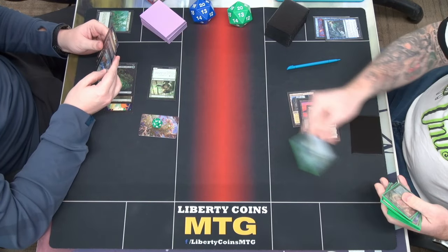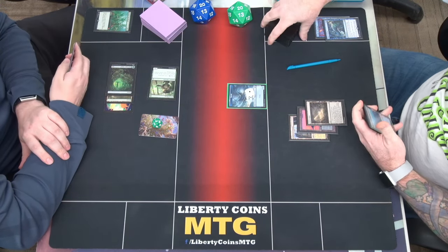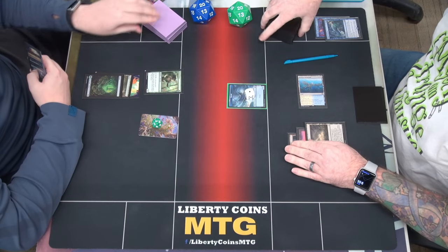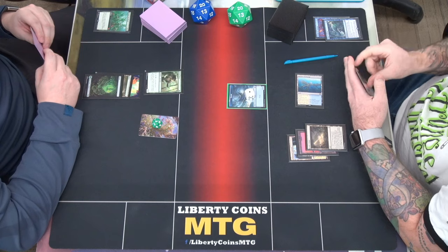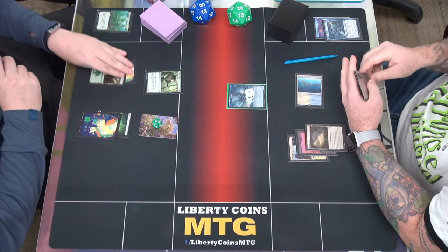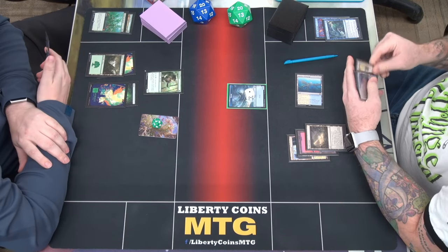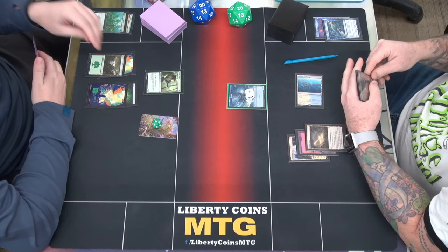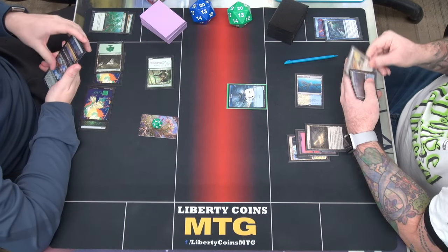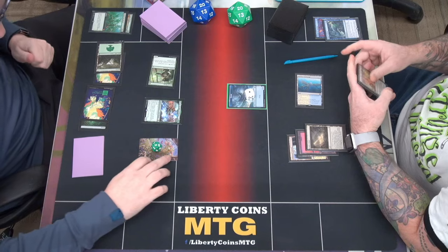Draw for the turn. I'll play Restless Anchorage. Tap. Draw. So much better with a Tireless Tracker. Need to have been big and quick. Crack a clue. Draw a card. Put a 1-1 counter on it. Seems pretty good. The Awaken the Wiz was the goal — plus the extra clues right away. Two, four, five. Thrun! The one thing in the deck that can't be countered. No Tobits Veto. And then we'll go to combat and swing with two.